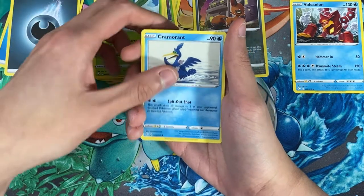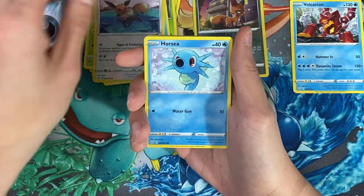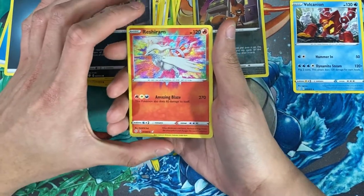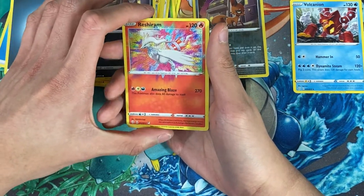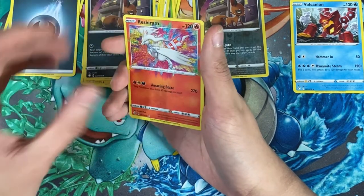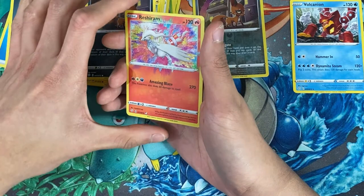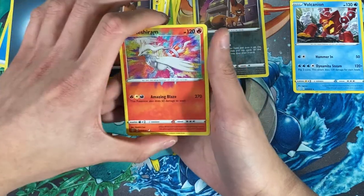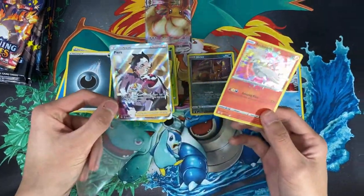Pack two: we have Camerupt, Eevee — really beautiful art — Horsea, Cacnea again, Nickit, and then we hit the amazing rare! It's the Lostaurant — wow! You can see the splash and the rainbow — it looks really nice. There's like a wave effect, like when you drop a rock in water and it spreads out. You can actually see that effect here — wow, that's so intense and amazing. I'll sleeve this up.